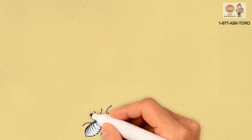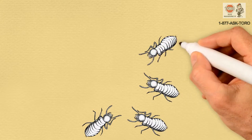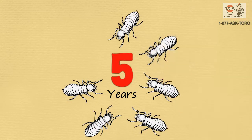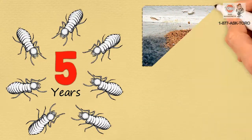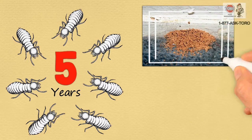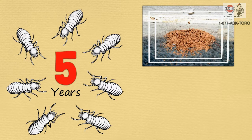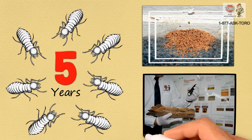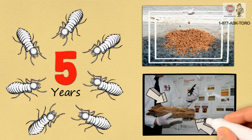Dry wood termite colonies develop slowly. The entire colony may take 5 years or more to mature. Dry wood termites can be identified by fecal pellets, which create little mounds building up underneath the infested wood. You can also find exterior wood damage, like an eaten fascia board. They commonly construct a maze of galleries in wood.